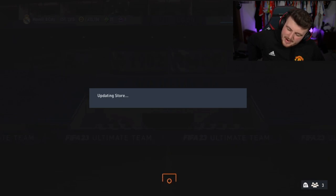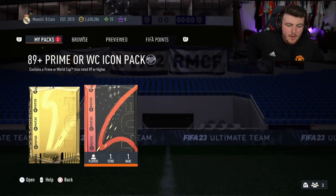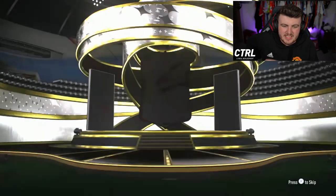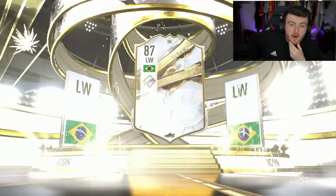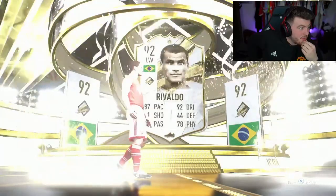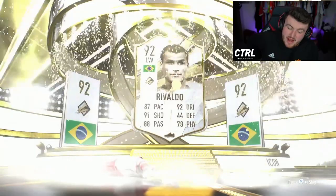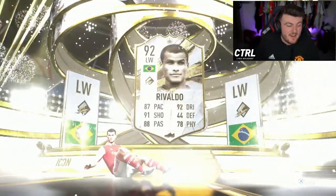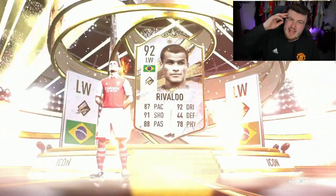Last one of the video — let's see if we can end off with someone good. The luck hasn't been incredible today, it's been very average. Can we end it off with something insane? Here we go — prime icon, Brazil, left wing. I thought that was Ronaldinho — I thought we just packed Ronaldinho! That is crazy — it's Rivaldo! If you guys enjoyed the video, please leave a like down below and subscribe if you're new. Thanks for watching — see you lads later.